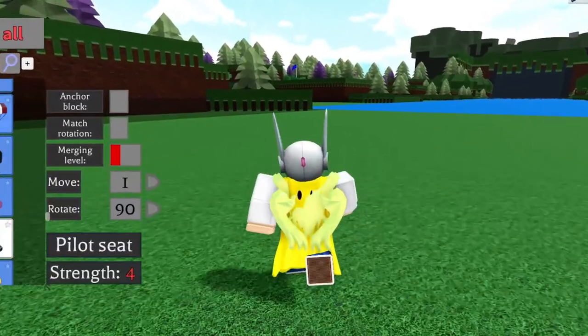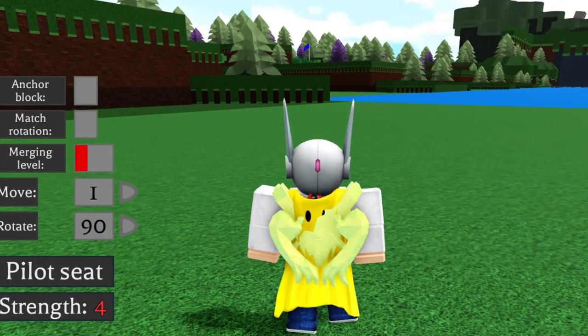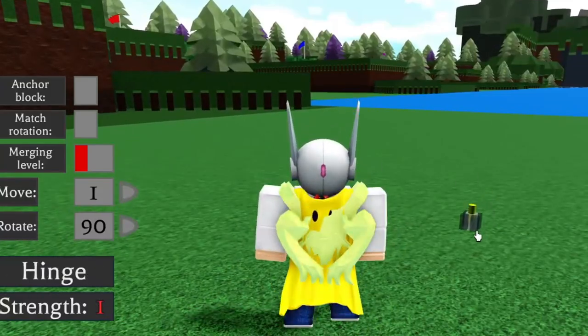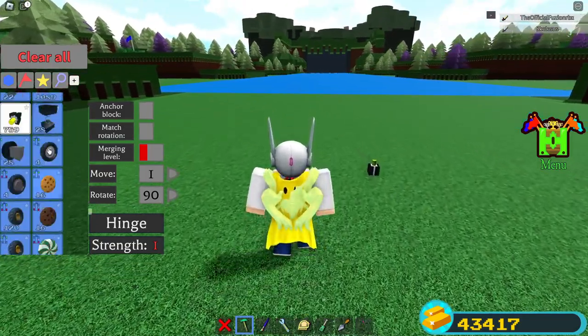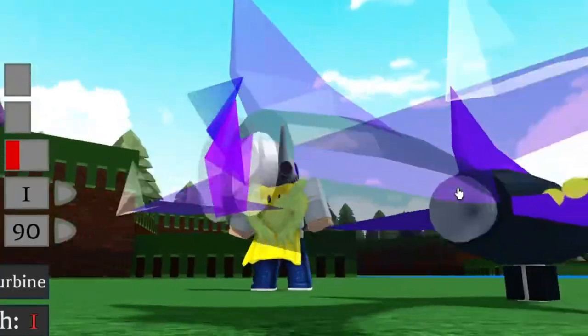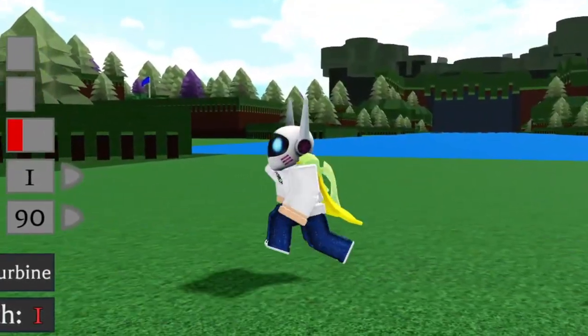We also got this comment for our next myth: if you place a block, put a hinge on it, and put a jet turbine and chair on it, then unanchor them all, it will go fast. Let's try this out. What we need to do is take a hinge block and place it straight up like this, then grab a jet turbine.